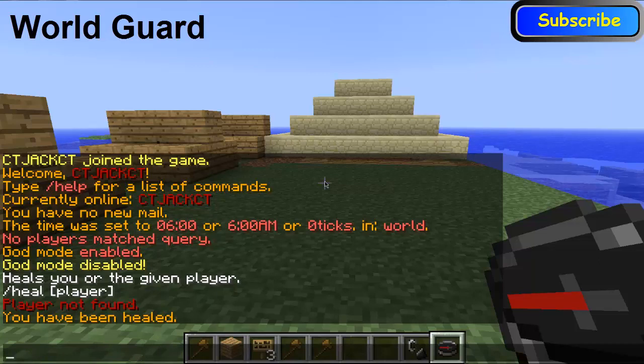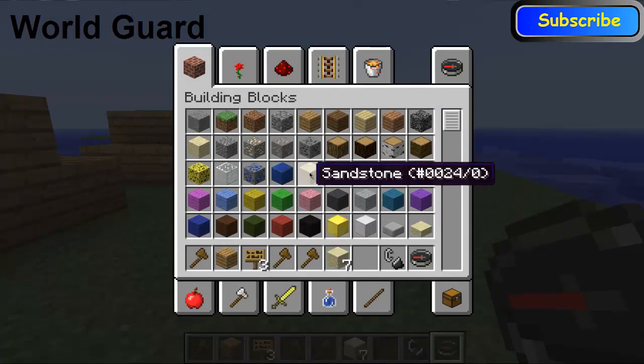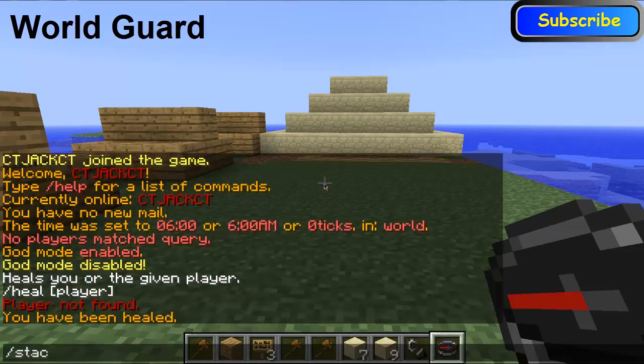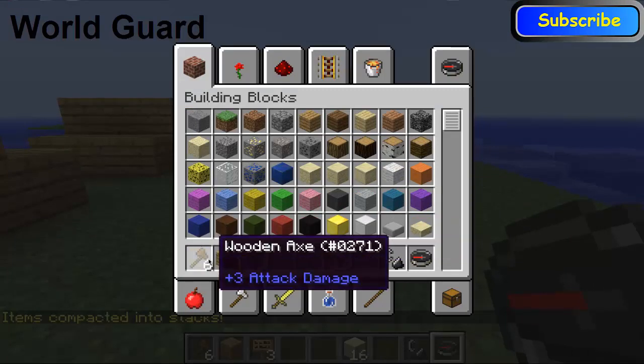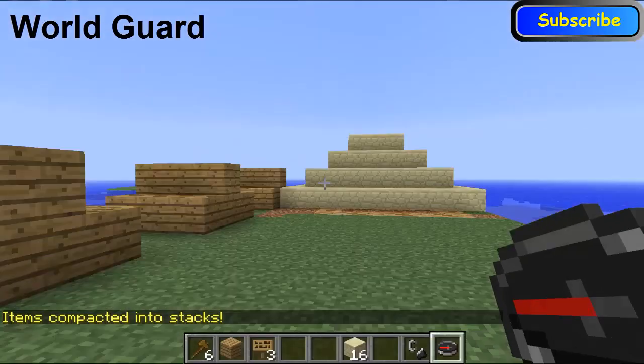You can do 'stack'. So if I've got some sandstone and then some more sandstone here, I can write in 'stack' and it will stack all the items. As you can see it's stacked — my wooden axes and my sandstone all together. So that's quite useful.